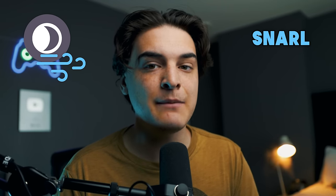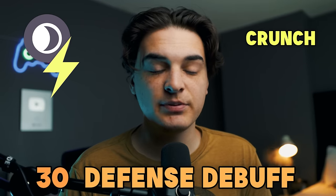Moving on to the dark type, and this was an easy pick. For the fast move, I went with Snarl — one of the best moves for both PvP and PvE raids in the game. For the charge move, I decided to go with Crunch. Initially I was going to go with Foul Play, but Crunch and Foul Play have the exact same stats, except Crunch has a 30% chance to debuff the opponent in PvP. Crunch is also a very good raid move.